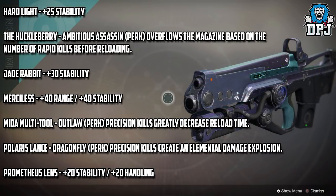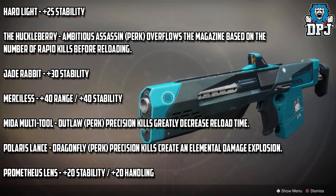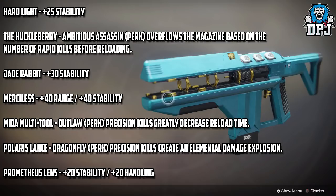Hardlight gets a plus 25 stability. The Huckleberry gets a perk called Ambitious Assassin — overflows the magazine based on the number of rapid kills before reloading. Jade Rabbit gets a plus 30 stability stat.